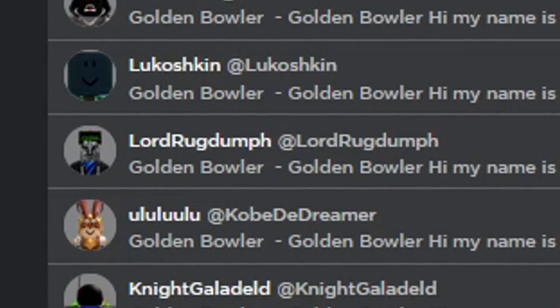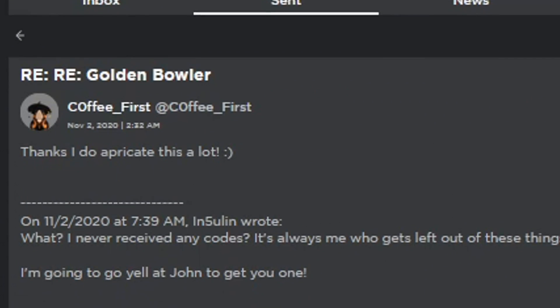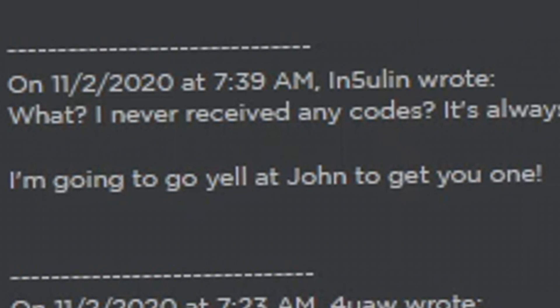That is by messaging Roblox administrators for a Golden Bowler code on the Roblox website. When I did this method, I even got Roblox employees saying they're gonna go yell at their co-workers telling them to get me one of these codes.